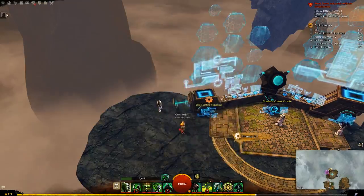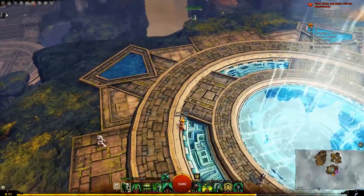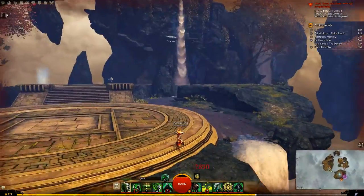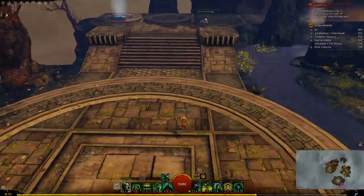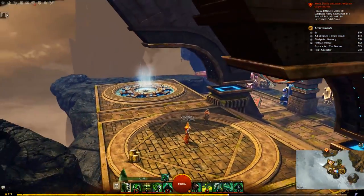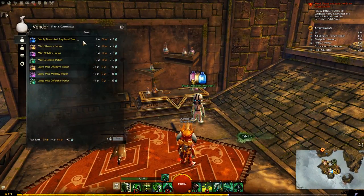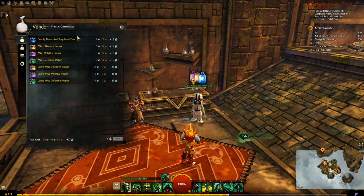Much like the Fractals themselves, the Fractal Lobby is a series of islands all broken up and dispersed. You can get to them using jump pads on the ground, and they hold various items such as the portal to Fractals, a Fractal Training Area, a Jumping Puzzle, and a few shops and merchants. The most important is probably the Merchant Island, where you have your trading post, your bank, and potions that will help you in the Fractals of the Mist.